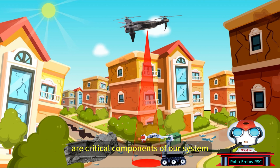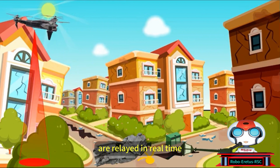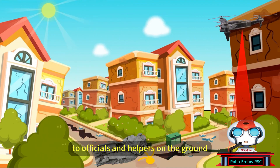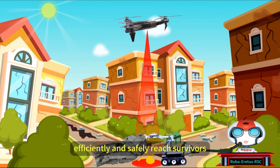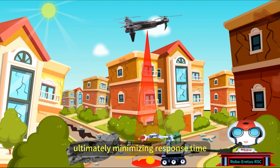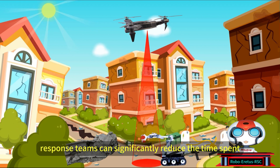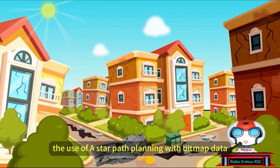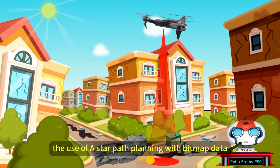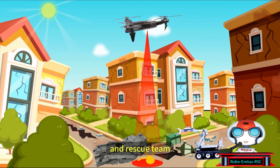Using the A-star algorithm, our rescue robot calculates the shortest and safest path to reach survivors based on the bitmap data, factoring in LIDAR information to navigate around obstacles and choose the most viable route. Real-time feedback and coordination are critical components of our system. The optimal paths, survivor locations, and obstacle data are relayed in real-time to officials and helpers on the ground, guiding response teams to efficiently and safely reach survivors and minimizing response time. By employing this integrated system, response teams can significantly reduce time spent locating survivors, and the use of A-star path planning with bitmap data ensures chosen paths are both safe and efficient, prioritizing the well-being of both survivors and rescue teams.